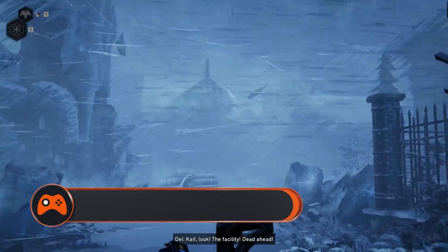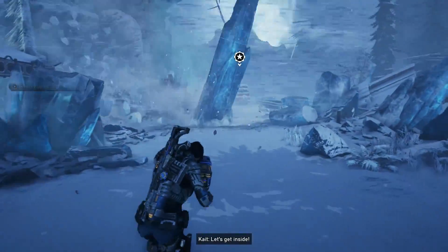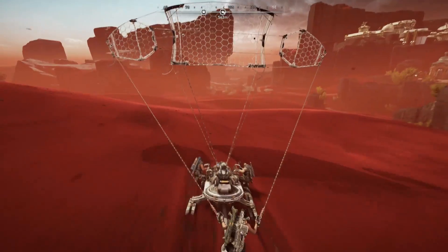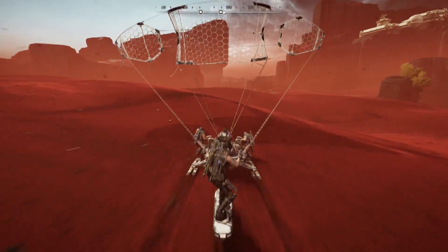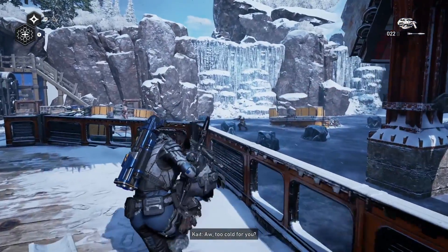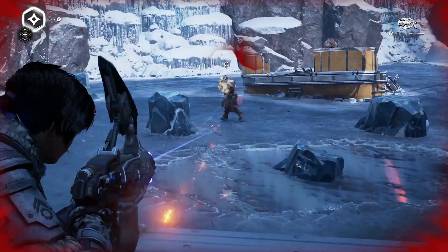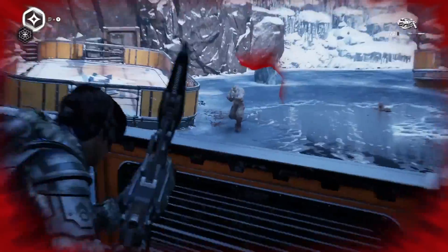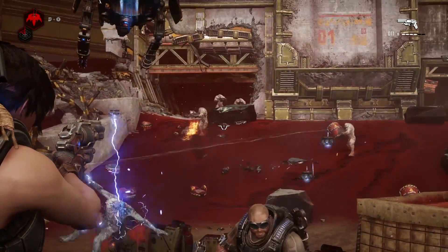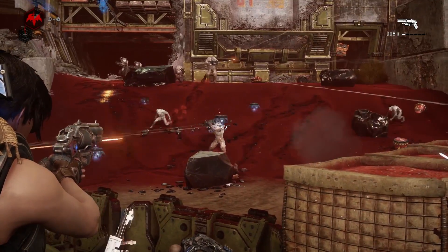Tip 4: Use your environment to your advantage. The open world sections of Gears 5 are an exercise in coping with extreme weather conditions. Whether you're dealing with the harsh cold of Act 2 or the sandstorms of Act 3, there are hazards to look out for and dangers you can use to your advantage. The frozen water in Act 2 is especially useful — a single shot into the ice can take down a foe that would normally require multiple magazines to kill. Be mindful that, due to the freezing temperatures, holes in the ice freeze up in a few seconds. Beyond natural environmental hazards, there are many man-made traps you can use, like explosive pipes, containers, and even steam generators.